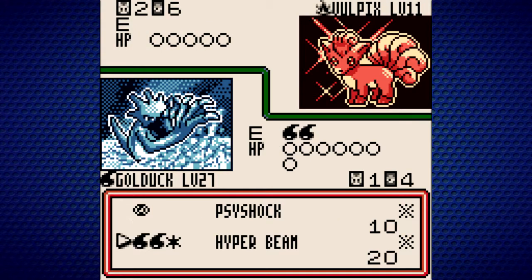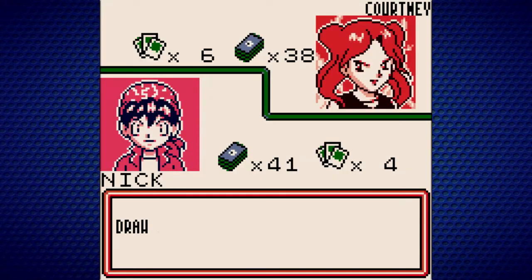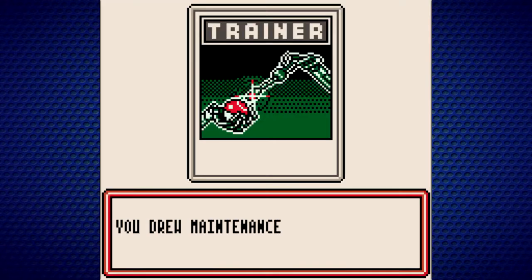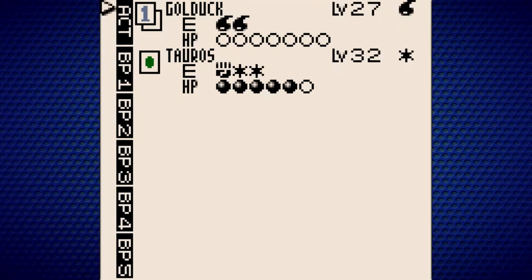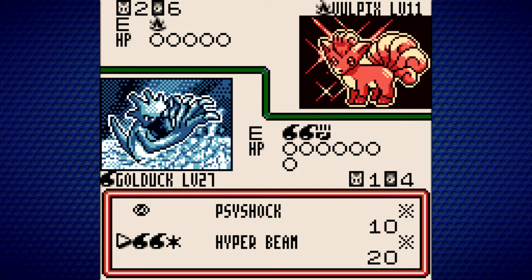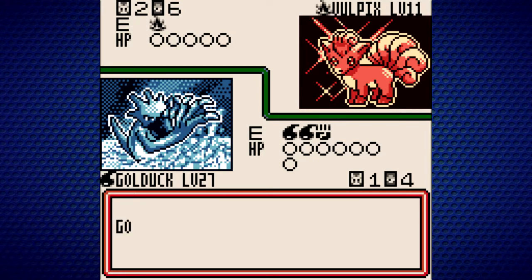I won't even be able to knock it out this turn — that might have been a bit silly since I already played an energy card this turn. But she attaches to Vulpix, not Moltres, so this will still work out. She'll only have one fire energy on Moltres when it comes in. I can attach one of my miscellaneous fighting energies to Golduck and go for Hyper Beam to prevent this thing from doing anything. Next turn it won't be able to have enough fire energies to go for Confuse Ray.